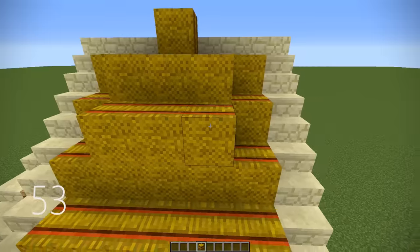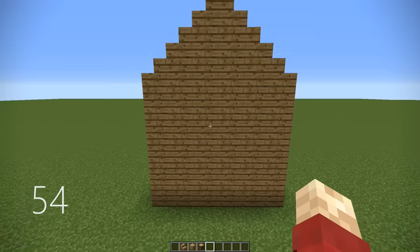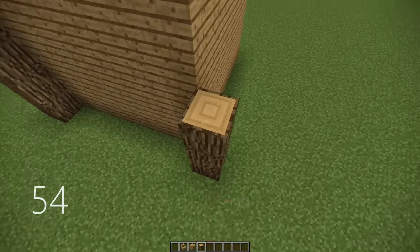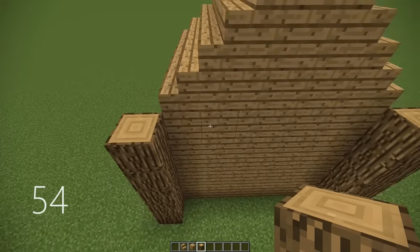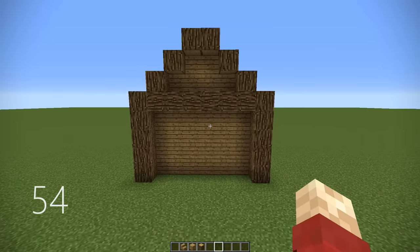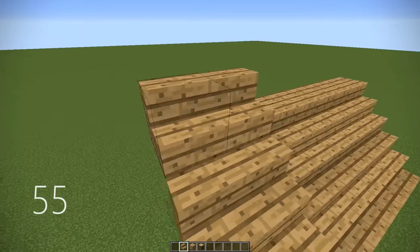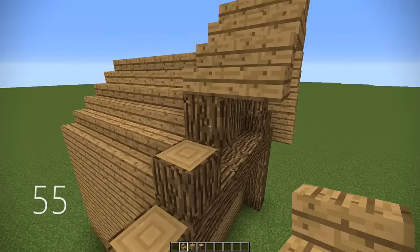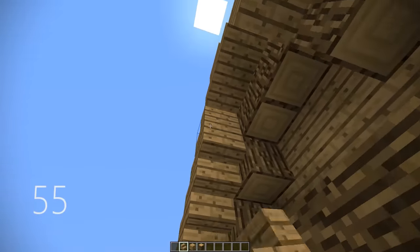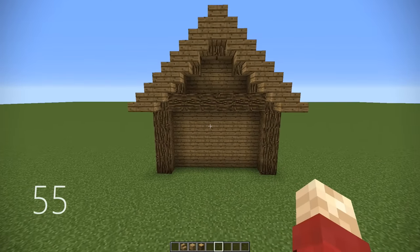Number 53, you can use hay block on roofs to make them look thatched and old fashioned. Number 54, we're going back to some building basics. Adding just a simple block in the corners and around the outskirts of your build can add a layer of depth. Number 55, when you're building your roof instead of a flat surface, add an overhang meaning that the roof extends well over your framework so it adds another layer of depth. This wall is now three blocks thick, and when we do our overhang we also add some upside down staircases as well.